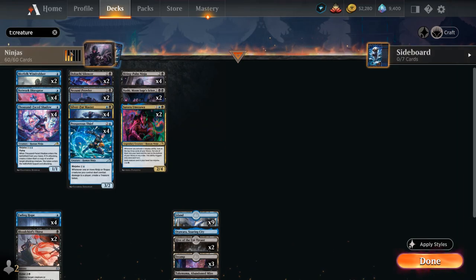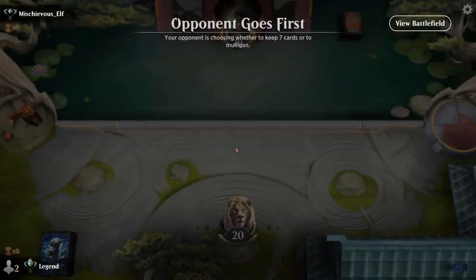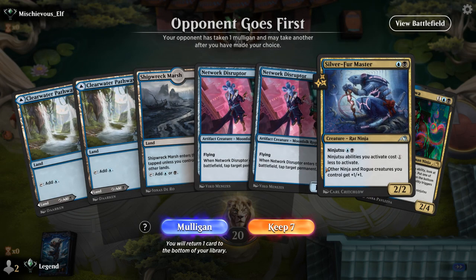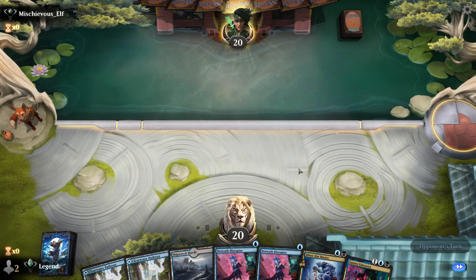That's the deck — now let's jump into some games. We're on the draw and we have a keepable hand with some early enablers for Silver Fur Master, and Umezawa to provide card advantage later.